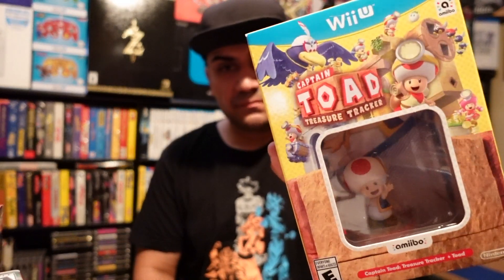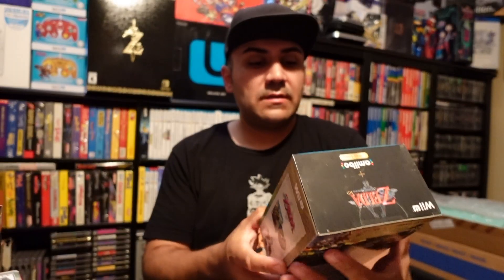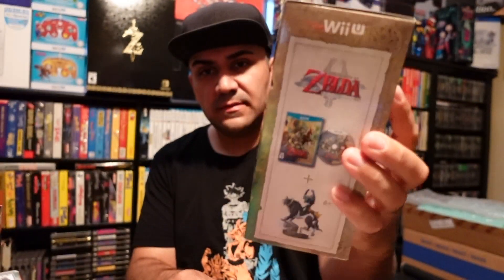Captain Toad — this is also with the amiibo. The Legend of Zelda: Twilight Princess HD with the amiibo. And finally, Super Smash Bros. for Wii U collector's box. I apologize for not showing you these in the last Wii U video — I forgot, but now you know. That pretty much concludes my Wii U collection.